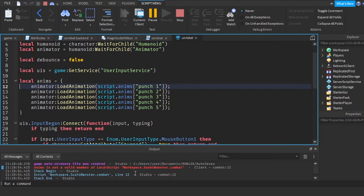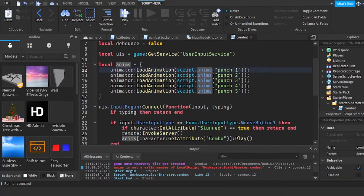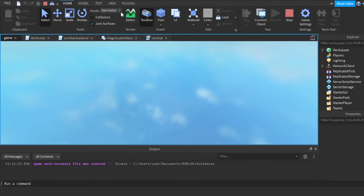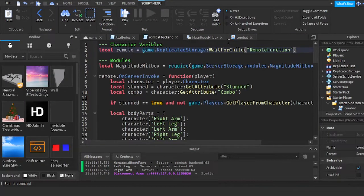Okay, 'Animations is not a valid member of LocalScript.' Let's see — Animations is inside the local script, so I'm guessing the animations folder hasn't loaded yet. I'm just gonna do script:WaitForChild then the name. We're gonna do the same thing here. Let's see if this works — okay, boom, right, this works now. Yeah, it works fine.